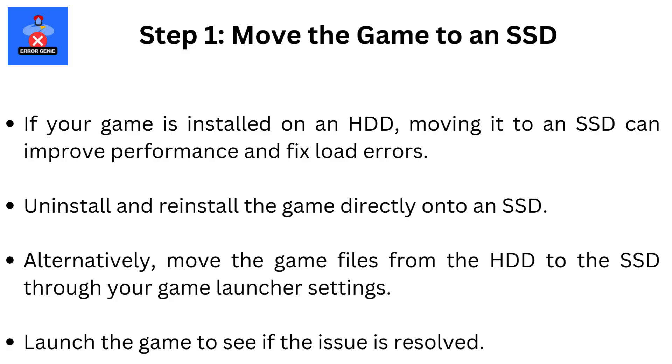Step 1: Move the game to an SSD. If your game is installed on an HDD, moving it to an SSD can improve performance and fix load errors. Uninstall and reinstall the game directly onto an SSD. Alternatively, move the game files from the HDD to the SSD through your game launcher settings. Launch the game to see if the issue is resolved. If that didn't work, let's try a different approach.